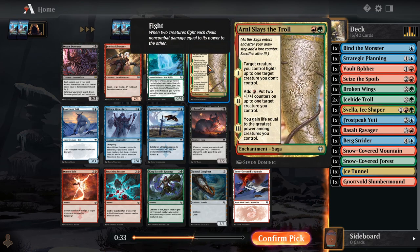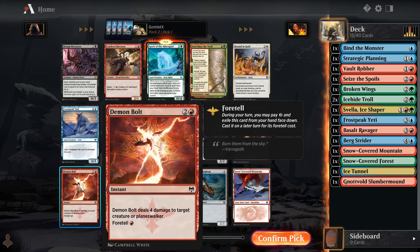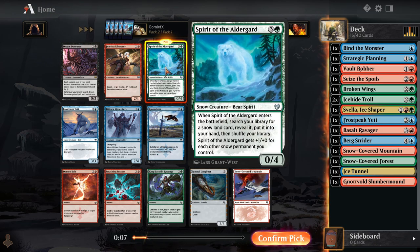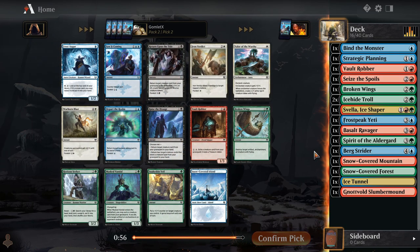But there's also Arni Slays the Troll, which is in our colors — red, green. Fight a creature, make one of your creatures bigger, and gain some life. Just does a lot for the mana cost over the course of a few turns. But then there's also Demon Bolt, which is just really efficient and great removal — always going to kill something, quite often your opponent's best creature, because creatures in this format don't tend to get very large. I'm going to take the Spirit of the Alderguard, but I genuinely don't know if that's correct.